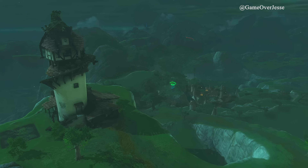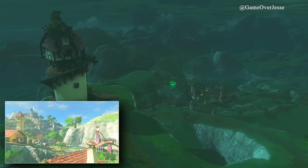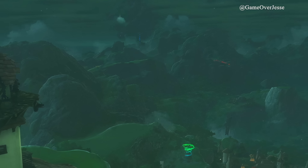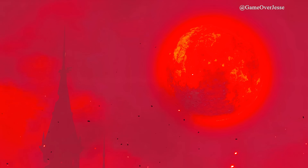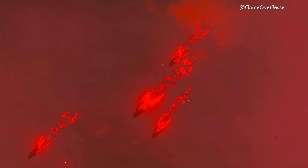Here is a view of Hateno Village, very much a contrast to the original trailer. We have another spiraling light, and now the camera is positioned behind Link on a bridge looking up at the blood moon, which is followed by a direct close-up of the blood moon before Malice comes shooting out, just like the blood moon of the previous games.